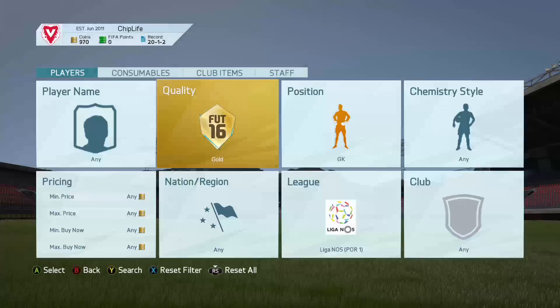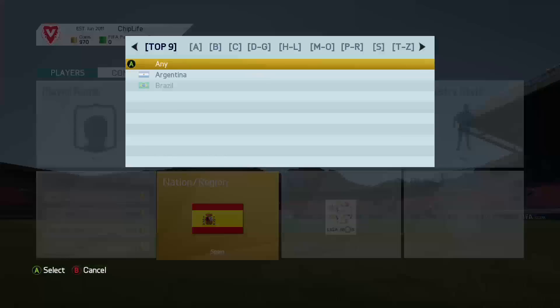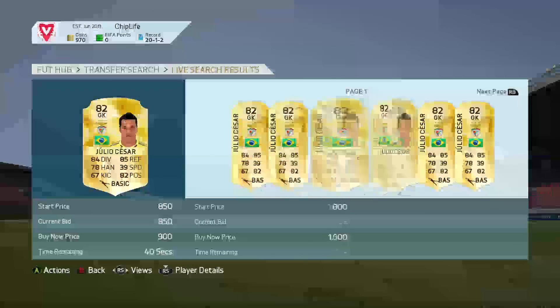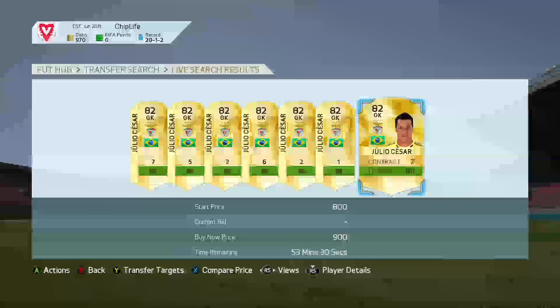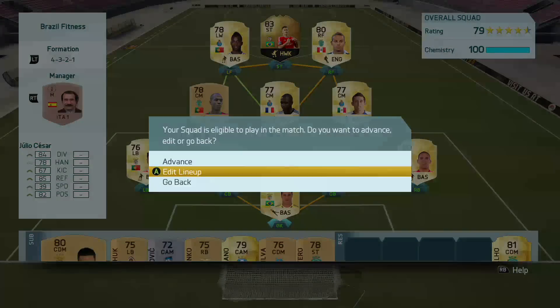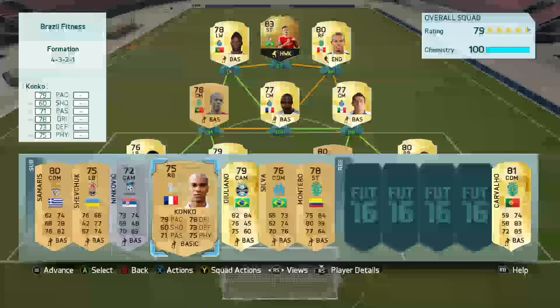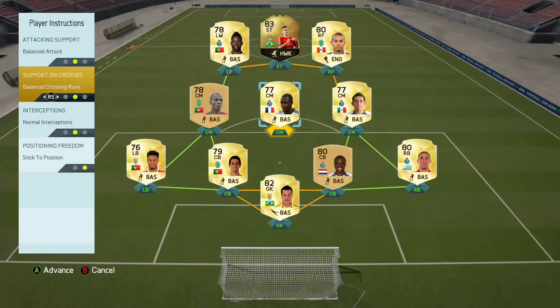Looking for a keeper, I thought it'd be fun to get Casillas, but then I realized I don't have the coins for him. Julio Cesar — an 82-rated goalkeeper with those stats for basically discard value — is a pretty solid option. We're gonna pick him up for 900 coins. Everybody else we picked up was at discard value, other than Carrillo and Jonas obviously.